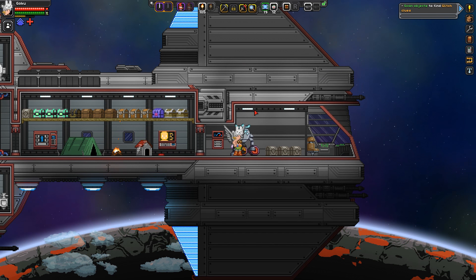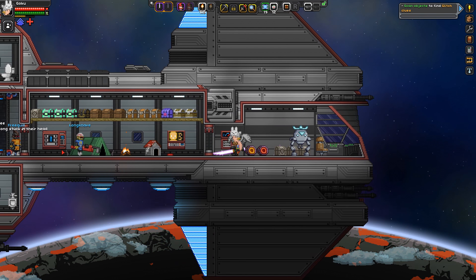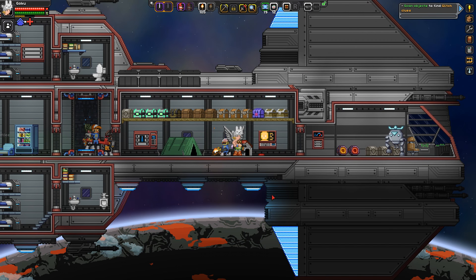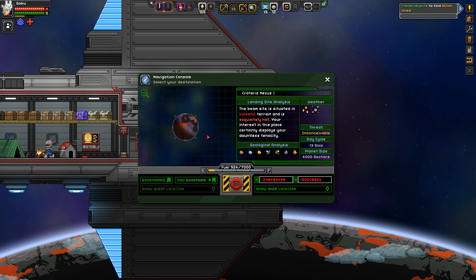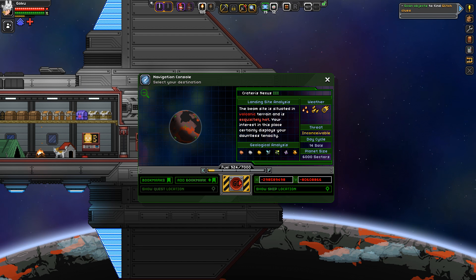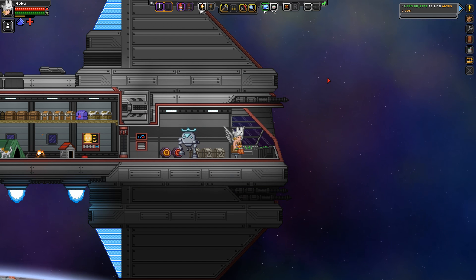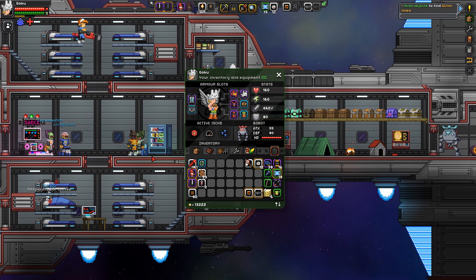Hey everyone, welcome back to episode 82 of Starbound. Last episode we got our buddy Bobbot here — Bobot, Bobbot, whatever you want to call it — and explored the rest of this planet. Sadly, no glitch village. We ended up finding an avian village and an avian dungeon as well. So we need to go to a new planet in the fiery place — volcanic terrain — which is what we want. It is exquisitely hot, said that description. We just want to find a normal planet, zip across, get the loot, and get out.